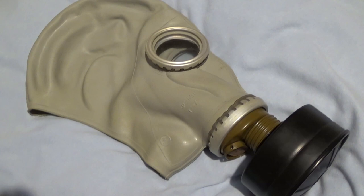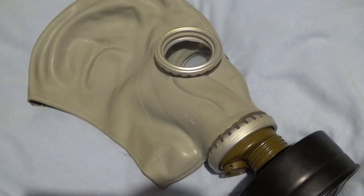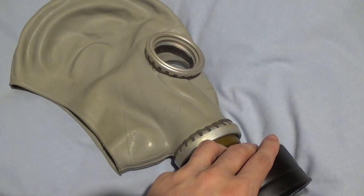In some mods you get a GP5. In the video we just saw, it was attached to a hose which was attached to an air canister, sort of like a self-contained breathing apparatus setup. But in reality, the GP5 just takes 40 millimeter filters.